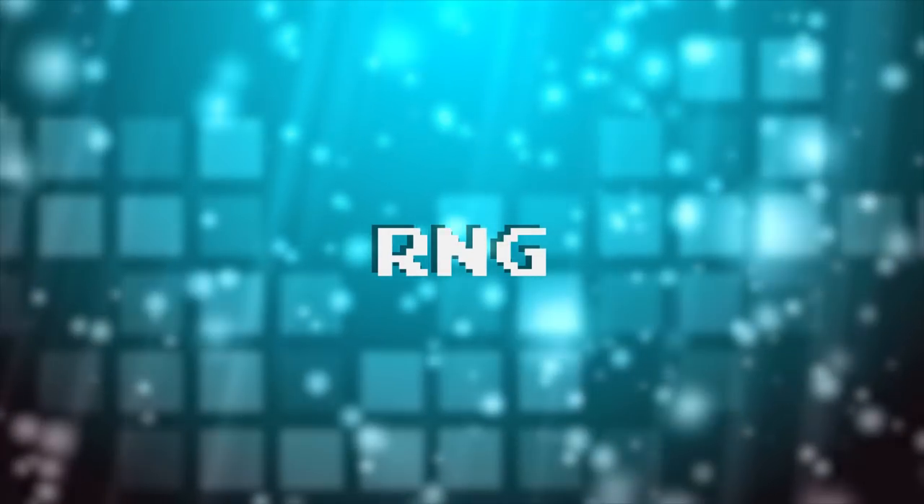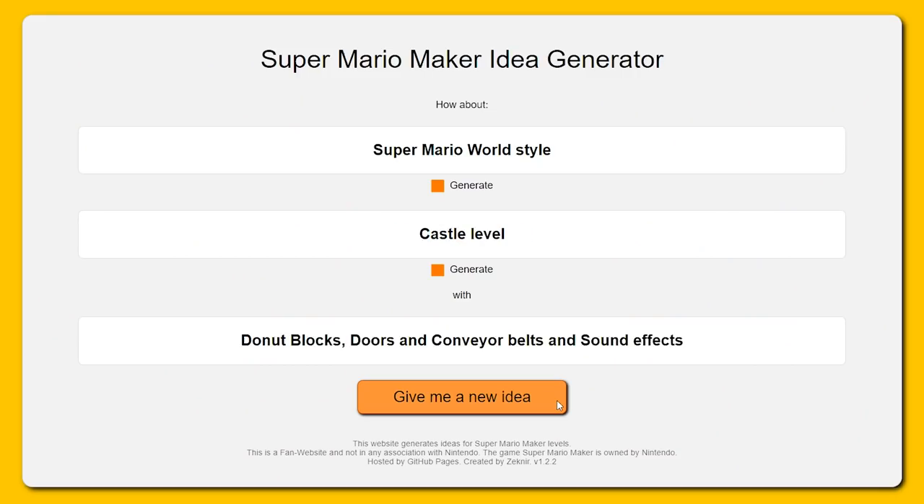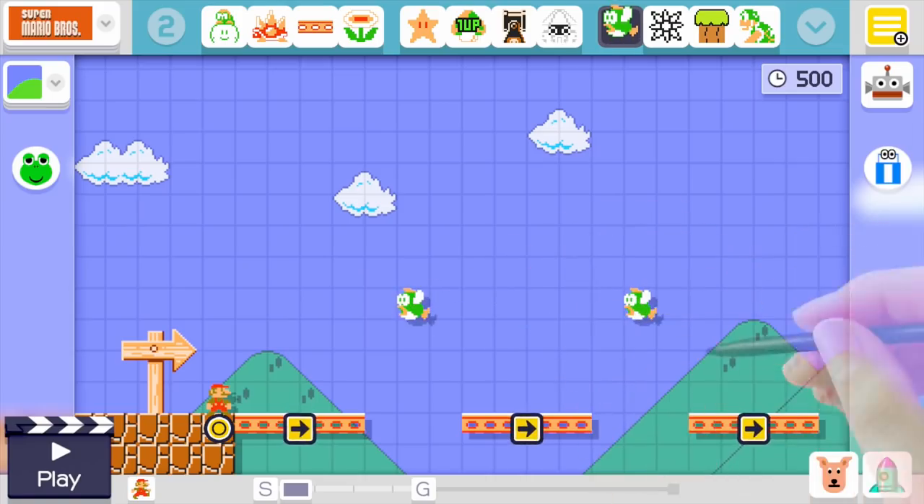RNG. Or, as an absolute last resort, you can always just have a robot come up with ideas for you. This can work great if you're completely tapped, but can obviously lead to a dull and uninspired stage.